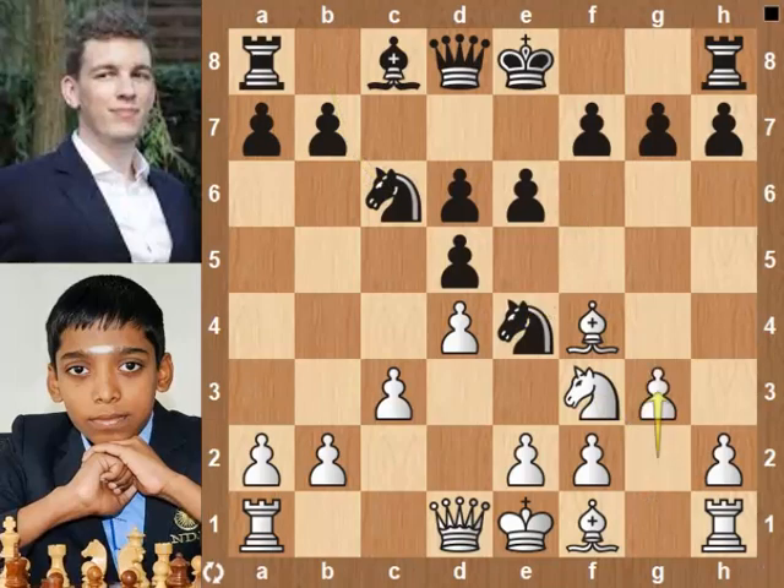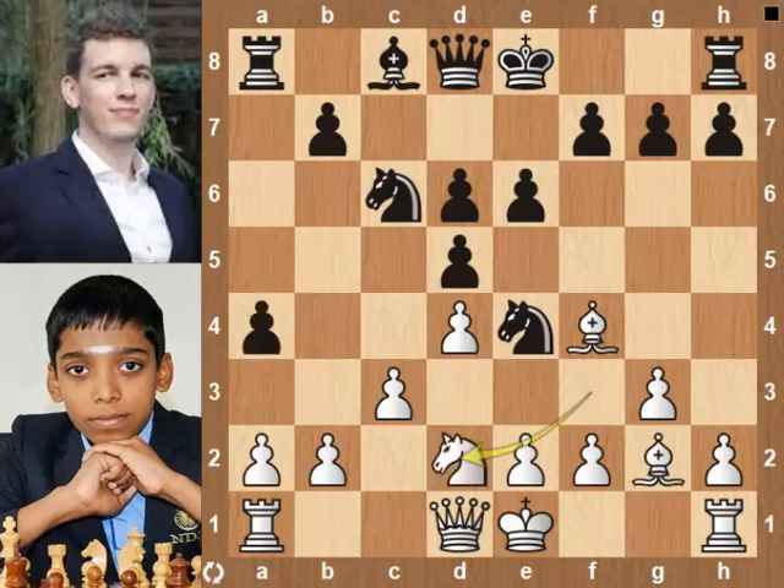g3. Praggnanandhaa wants to fianchetto his bishop. a5. Bishop g2. a4. Knight d2. Praggnanandhaa wants to remove the annoying knight on e4. Knight takes knight. Bishop takes knight.